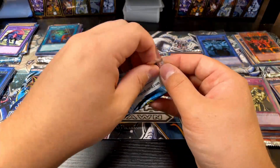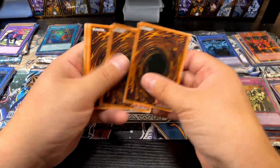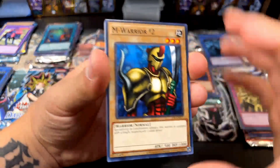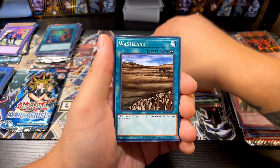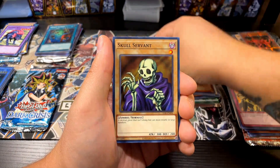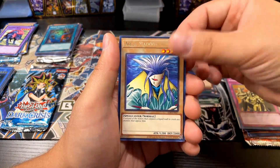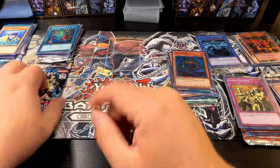Blue Eyes is next and I still need the Red Eyes Black Dragon from this set, both left pieces of Exodia, and one more monster. One of those cards would be amazing — come on Red Eyes Black Dragon, be in this pack! Wasteland, Terror the Terrible, Skull Servant, Turtle Tiger, Mechanical Conversion Factory, Aqua Madoor. Nothing out of Blue Eyes again — and that's normally where I'm hitting.